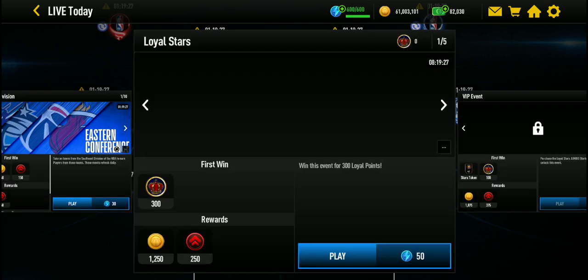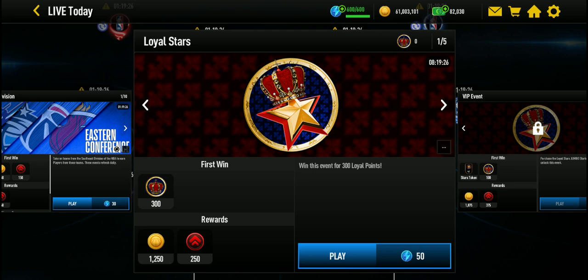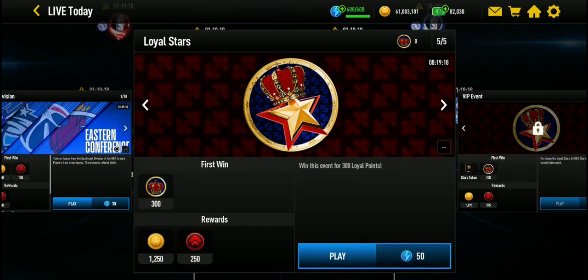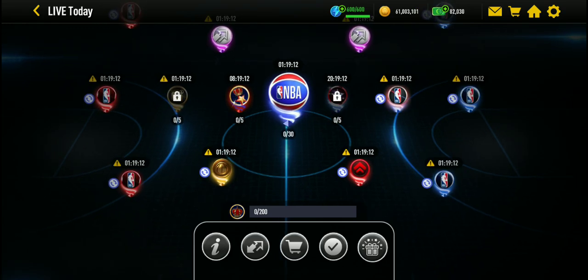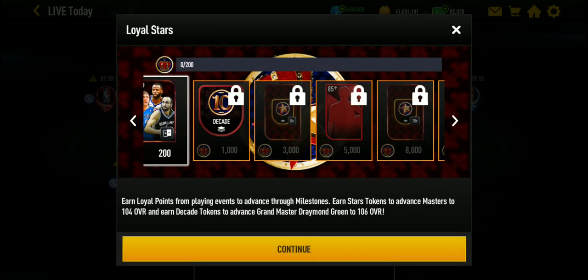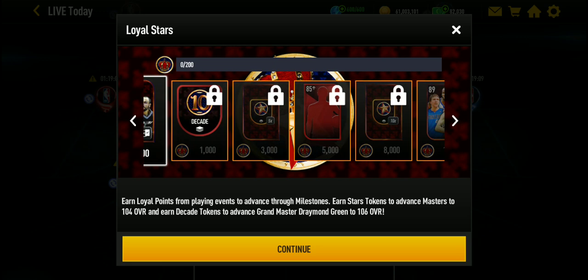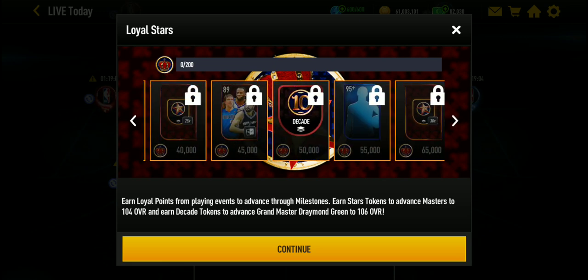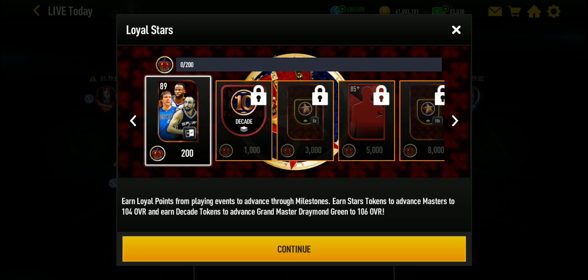These events reset once every eight or twelve hours — I forgot, I think twelve because right now it shows 8 hours 19 minutes. You get five events, 300 points each, so you get 1,500 points per reset. Every day you get around 3,000 points. In this promo you can also get some players and tokens here.